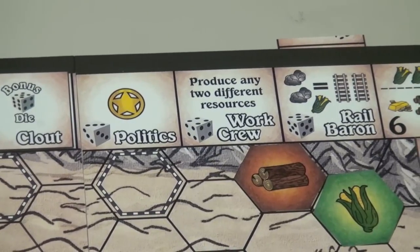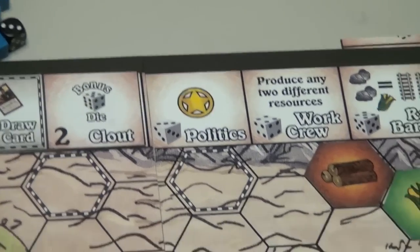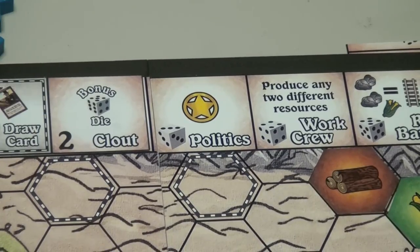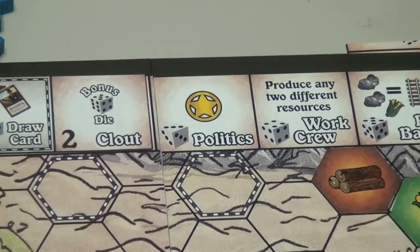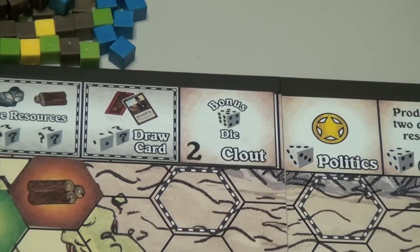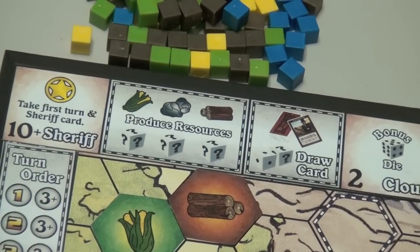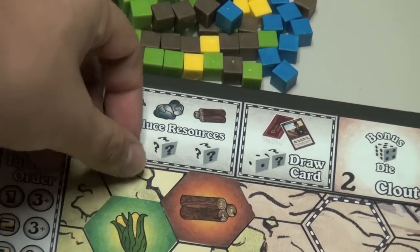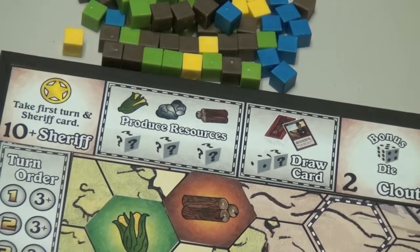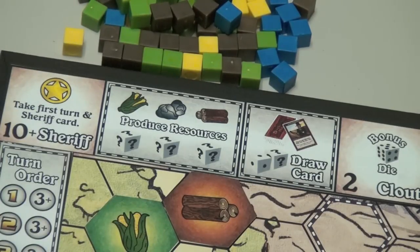The work crew, which is a four, lets you produce any two different resources. The politics, which is a three, simply gives you a victory point. Clout, which is a two, gives you your bonus die, so next round you're going to be rolling three dice instead of two. If you roll a one, you may place that with another die — so if I roll a one and a five, I can place both of them on a spot to draw the top card of the pile. And if I have nothing else to do, I can put any die on certain spots — that shows that all my towns on food produce one food, all on ore produce one ore, all on wood produce one wood. The more towns, the more powerful that spot is.